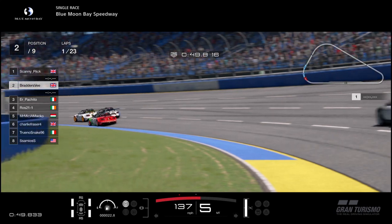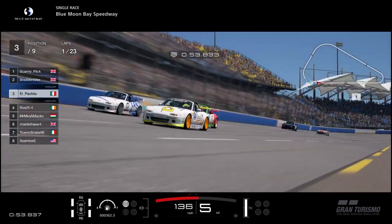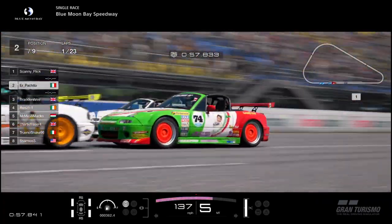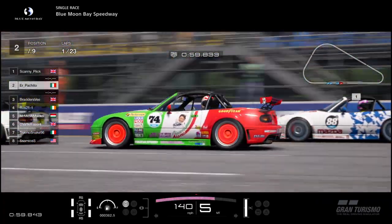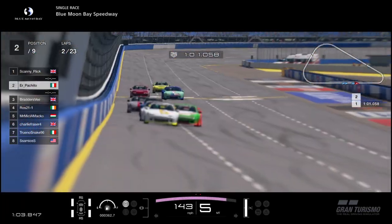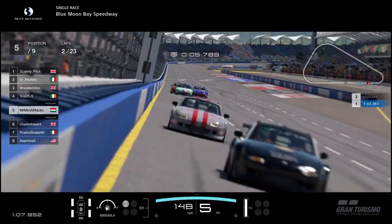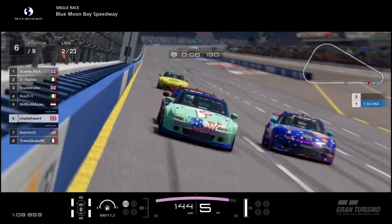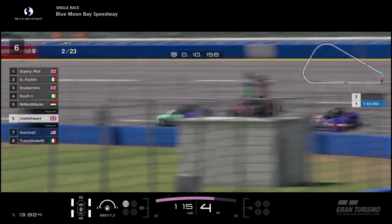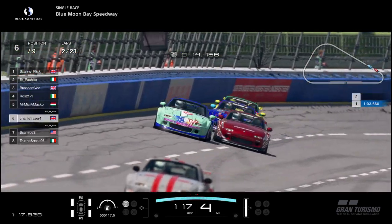Up front, Pakito tries on the inside of Branders V and makes the move. But it is a long race — a lot can happen, and there is not much point fighting for the lead if you're not there at the end. A massive gap has already formed and at the back we've got Matco, then in 6th we've got Sammy, Snake, and Charlie Fraser all fighting into turn one — and as they continue to fight, that gap to Matco is just going to increase.